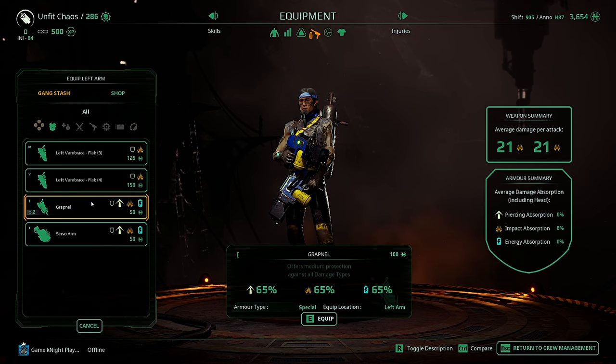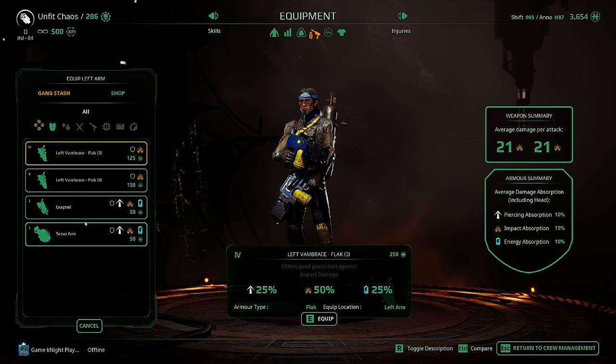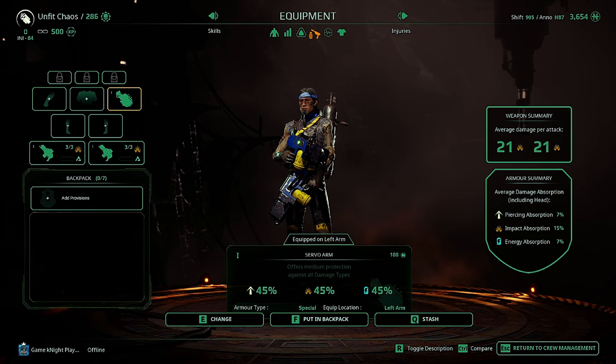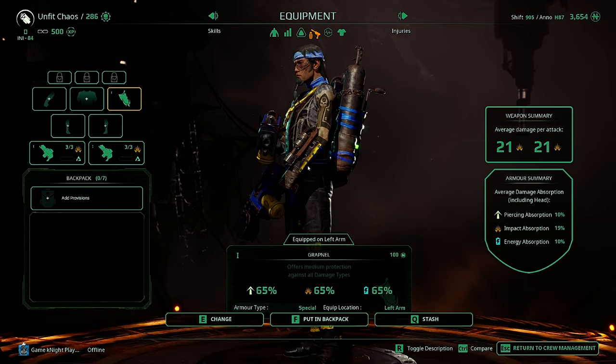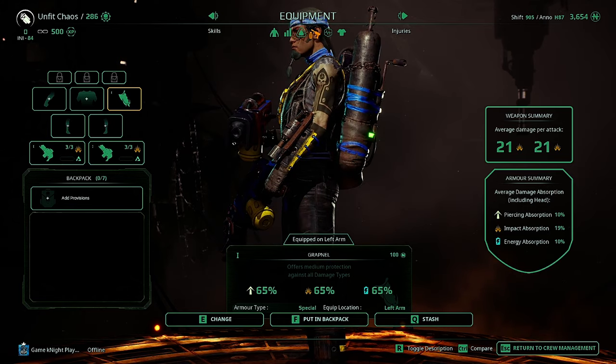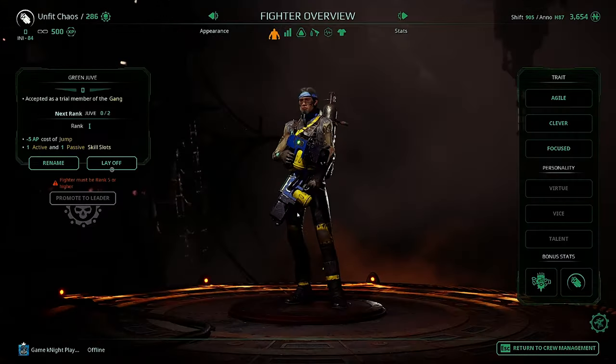It doesn't even come close to what the Grapnel offers in armor, and you can equip it on anyone. I think this might be a bug, so it might be patched out at some point. You can also get the Servo Arm — it's only 45/45/45 and it doesn't show on the character like the Grapnel does. The Grapnel actually shows on the character, which is a cool customization bit.